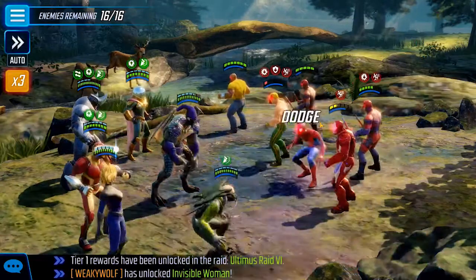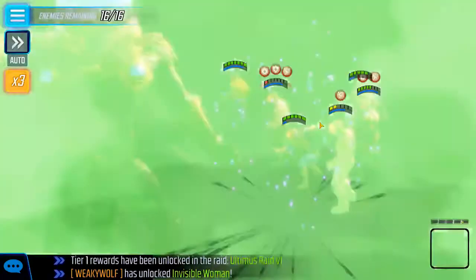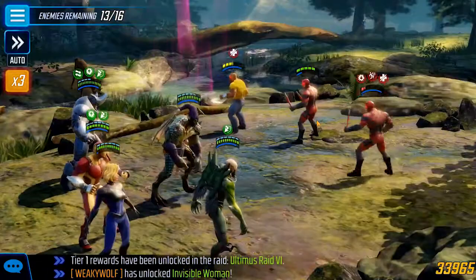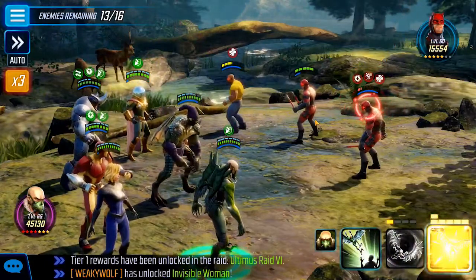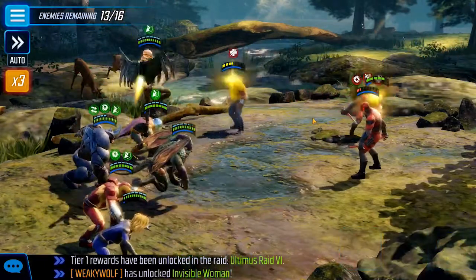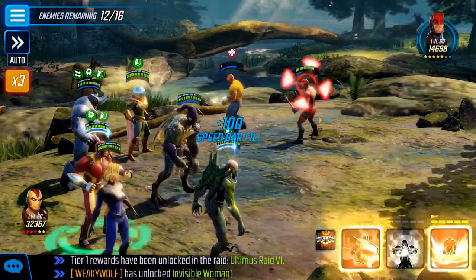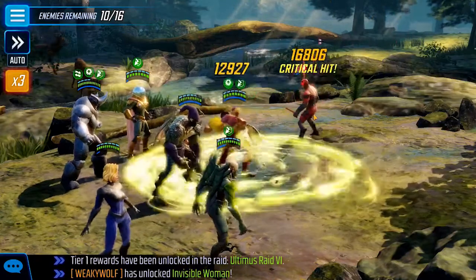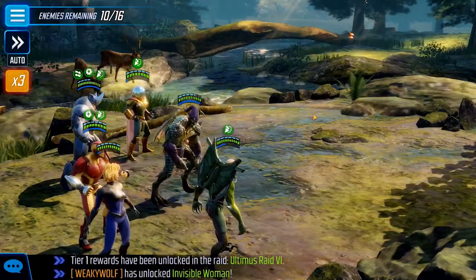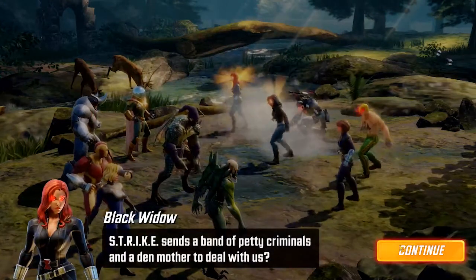I wouldn't necessarily use Rhino's taunt off the get-go — something in the future might come up that threatens my squishier characters. But again, I don't need to get three stars on the fight, I just need to clear it. Since these characters seem to be relatively low power, I'm not particularly concerned. As long as your Sinister Six is somewhere in the 20K power range each, you should be okay.